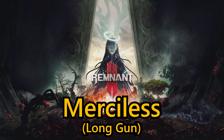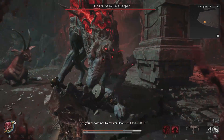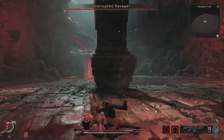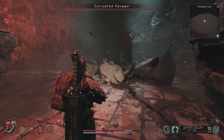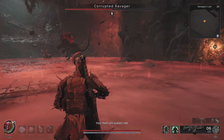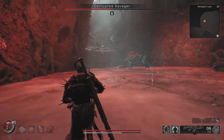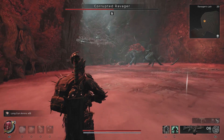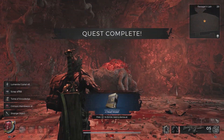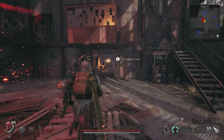Next up, we've got my personal favourite long gun, Merciless, which is obtained by allowing the Doe to survive throughout the Corrupted Ravager fight until the Ravager then goes and kills the Doe and eats it, which will then gift you the Crimson Membrane as a reward. I do strongly recommend that you unequip the Handler, Summoner, or any other class which will offensively go after a target randomly, as if the Doe dies before the Corrupted Ravager goes to eat it, you won't get the Crimson Membrane and you will need to re-roll — even restarting at a checkpoint won't count.